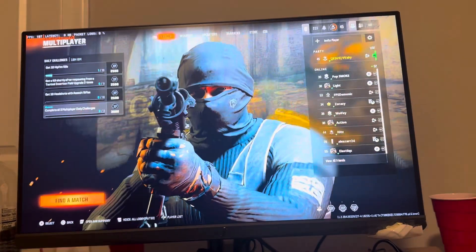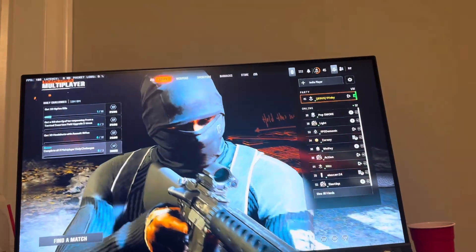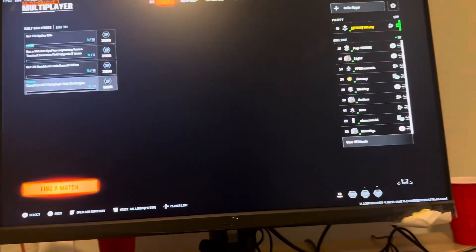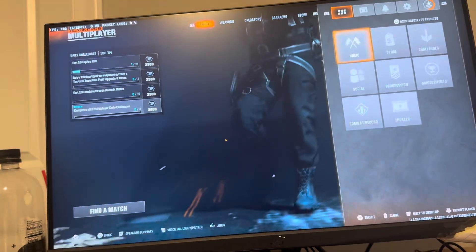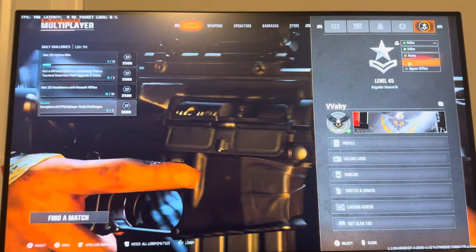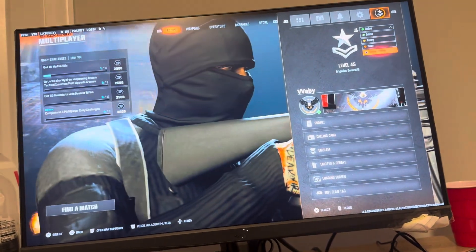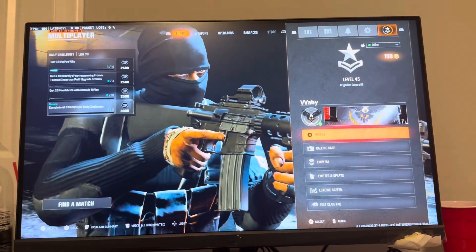You guys can do this by just pressing options and clicking right on your name. If you click options and go right on your name, you're gonna see at the top it's gonna say online, and you guys can do online, away, busy, or appear offline. There's different ways you can set it — mine's just online. That's how you change it: options, go all the way to the right. Hope this video helps and I'm out, peace.